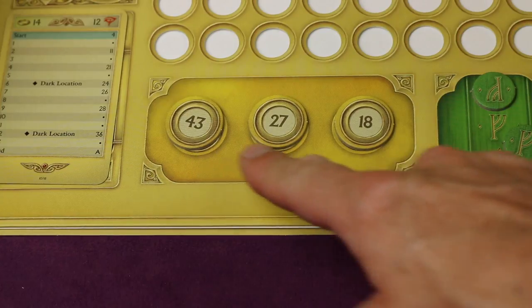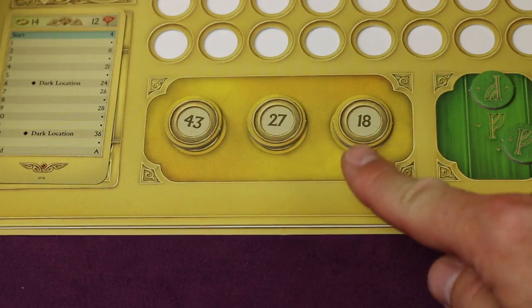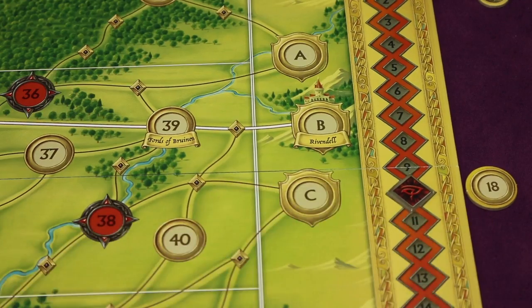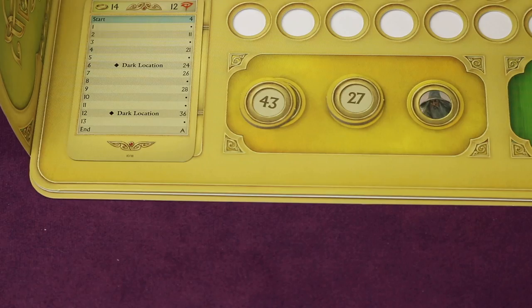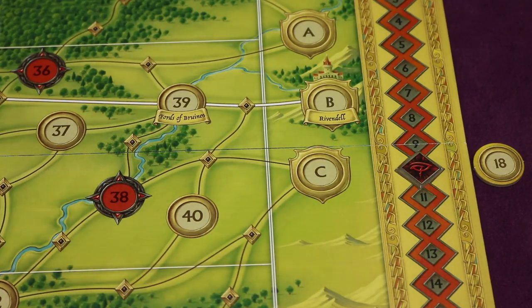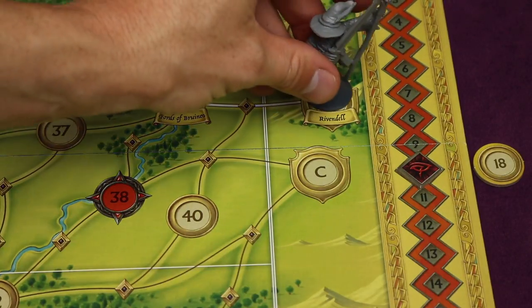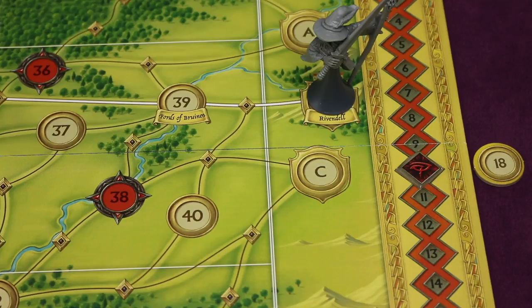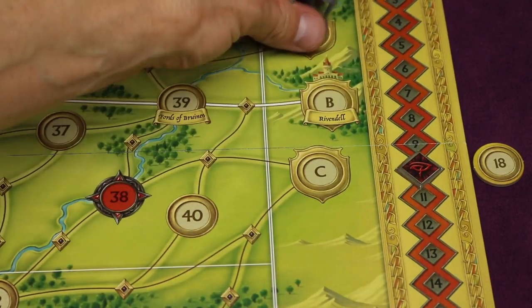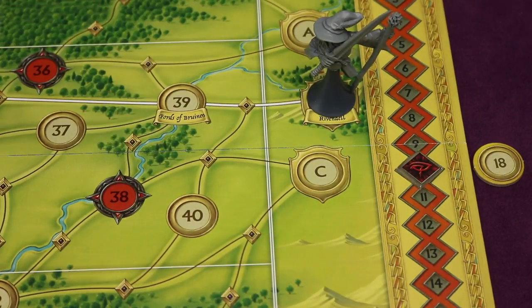When Gandalf reveals a deed token, the ringwraith players know he is at that location, but his figure is not placed on the board. What this does is increase the corruption maximum Frodo can have by one. For example, if the journey card sets the threshold at 12, completing a deed raises it to 13 — meaning Frodo only loses if corruption reaches 13 or higher. If Gandalf ever moves to Rivendell, he may optionally place his figure there, adding an additional one to the total corruption Frodo can have. This can be any of Rivendell's exits, and once Gandalf is placed at Rivendell, he is out of play for the rest of the game.